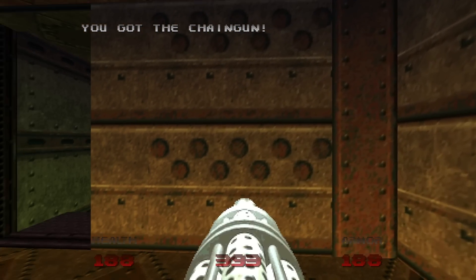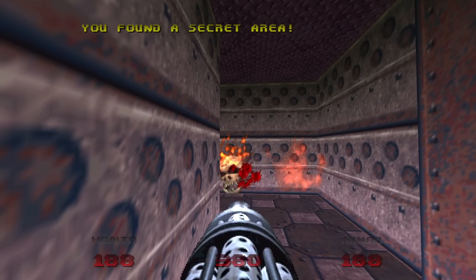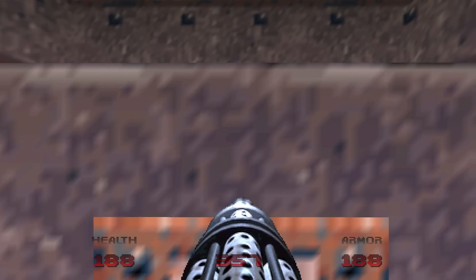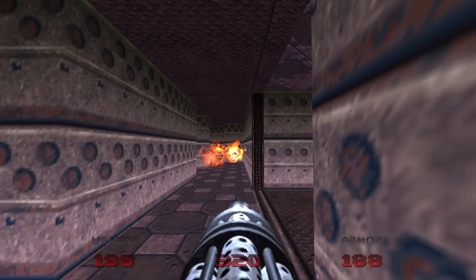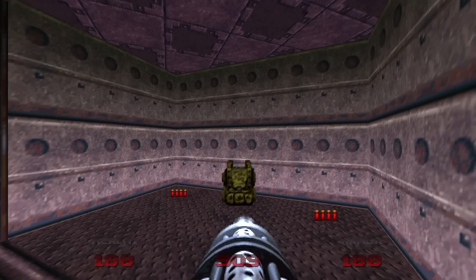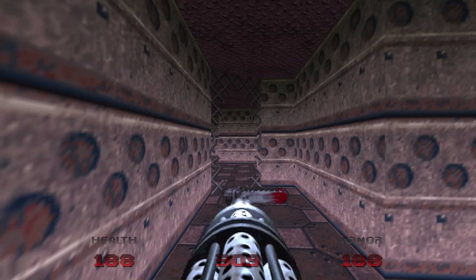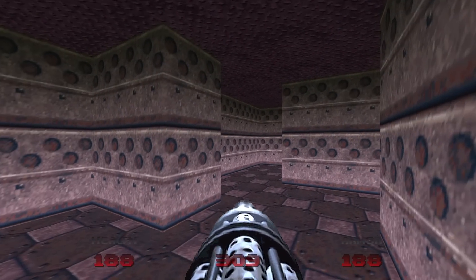To the left of the chaingun is a secret, with a hallway of lost souls. These lost souls need to die. When you press the switch, you want to run backwards because in the alcove to your right are a couple more lost souls that will get you in the back. Speaking of back, we have a backpack. On your left, we also have a chainsaw. I like the lore of this chainsaw because it looks like it has already done its job by cutting open the gate.